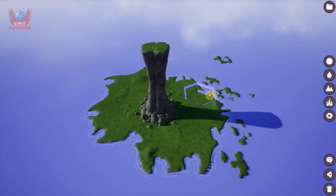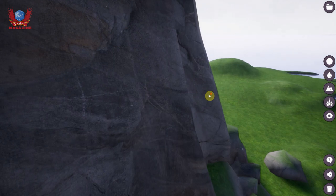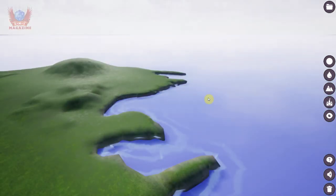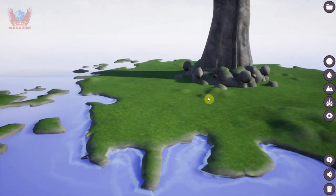The mouse wheel controls zoom, so you can have a top-down view or you can zoom very, very close to it so you can just have your little walks around your maps.